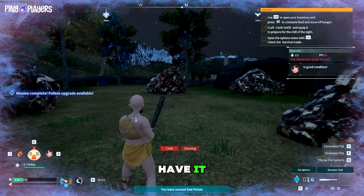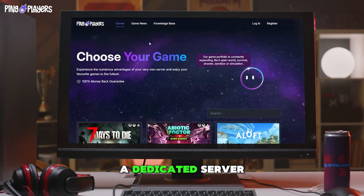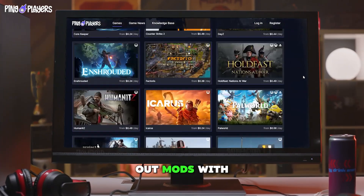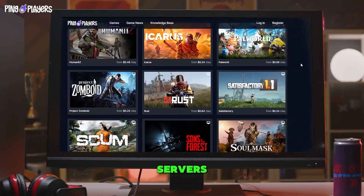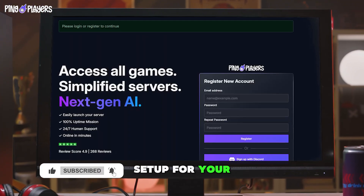And there you have it. That's how to install the Level 99 mod in Palworld. If you want a dedicated server to safely test out mods with friends without affecting public servers, PingPlayers offers incredibly easy setup for your Palworld server.